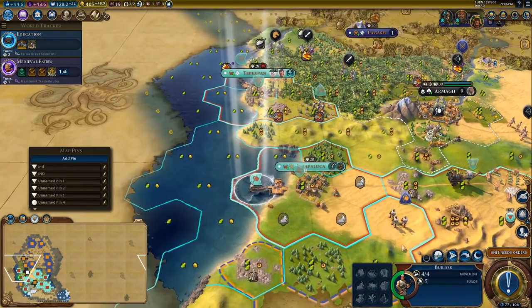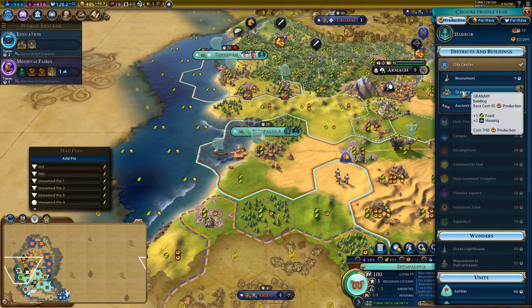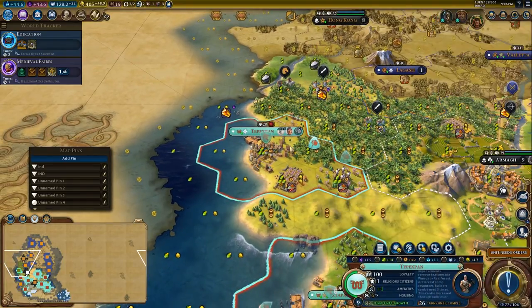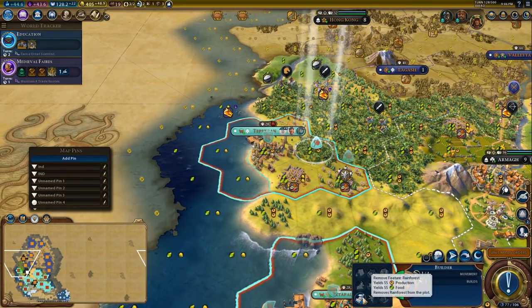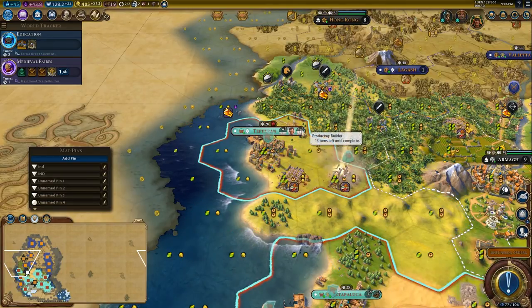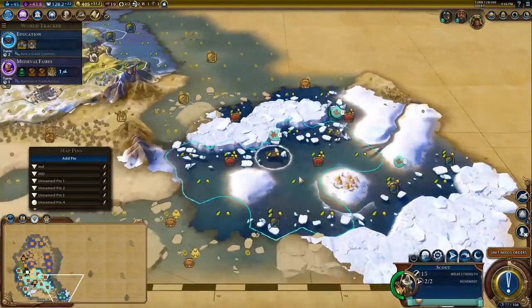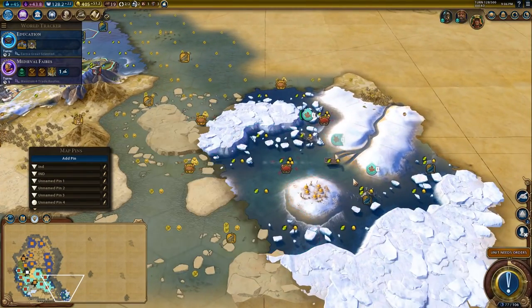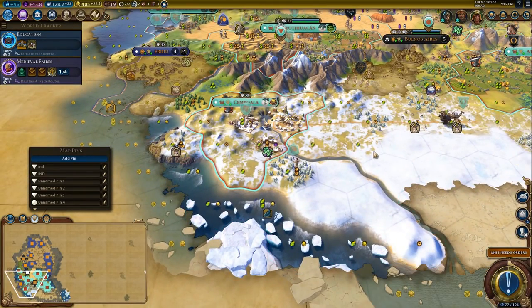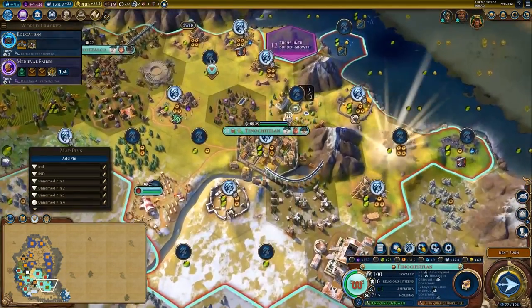We will invest into the harbour again while building the granary. You're going to come up here — we're going to switch to a builder. You're going to drop a plantation there, then we'll finish the harbour. Lots of mines — we want lots and lots of production in here because this is where we're going to do our spaceport projects and stuff like that.